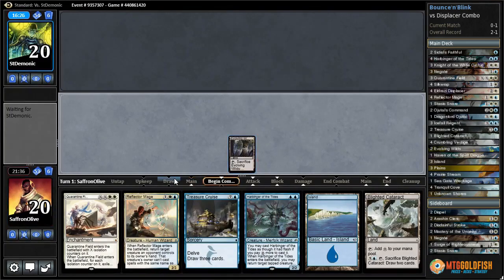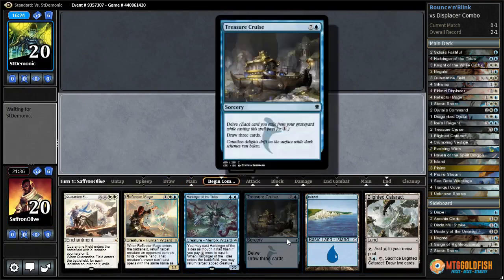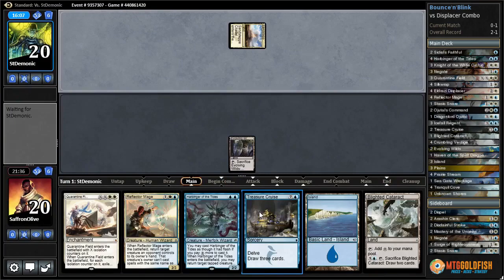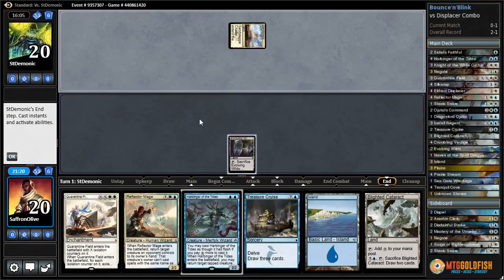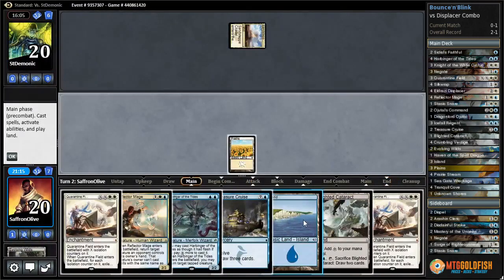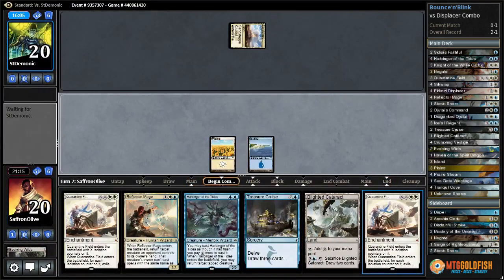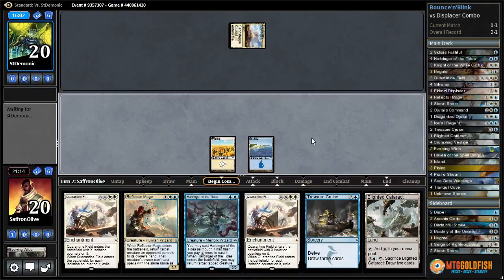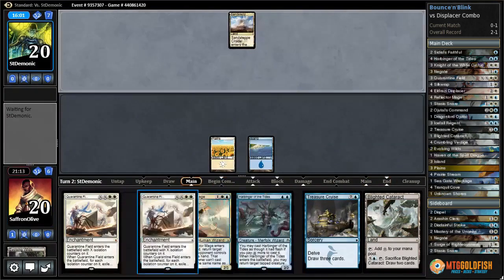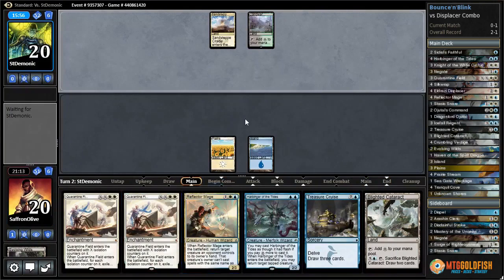Get a Plains. I like having the Treasure Cruise if we can get our graveyard filled. Citadel for our opponent - we'll stack Evolving Wilds and get a Plains. Another Quarantine Field - not exciting. Quarantine Field is good in the long run, but it's still a question of do we draw lands.